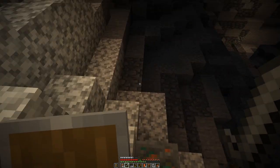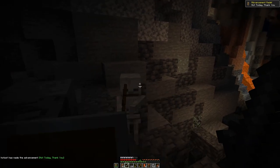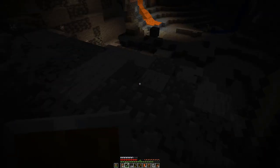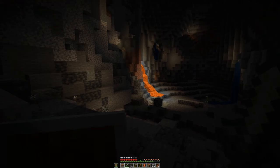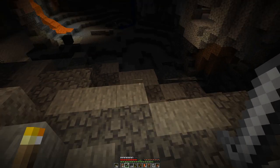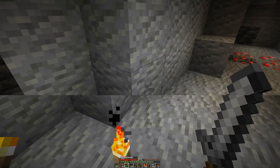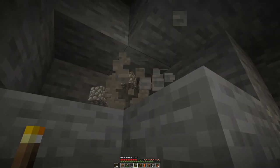Right here and right now we are at the border where we get the deepslate, which means basically we are at around level zero. So let's get the torches back. There is a bit of redstone and more iron over here — is that all? Apparently.